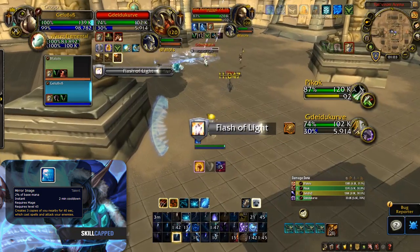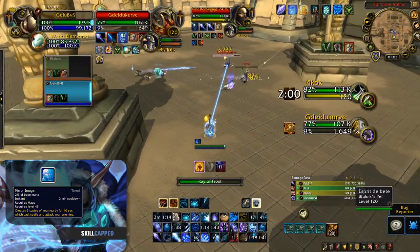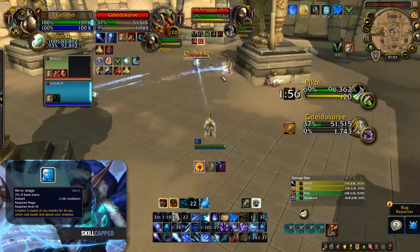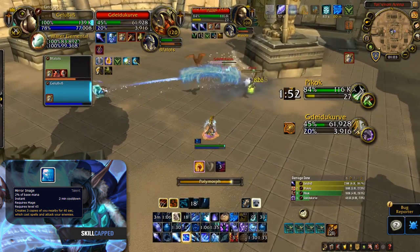When queuing 2 DPS 2s comps into other 2 DPS 2s comps, I recommend taking Mirror Images over Encanter's Flow. This is due to the passive damage they bring, allowing you to consistently apply pressure even while lining. The images also keep the enemies slowed, allowing you to kite very easily.